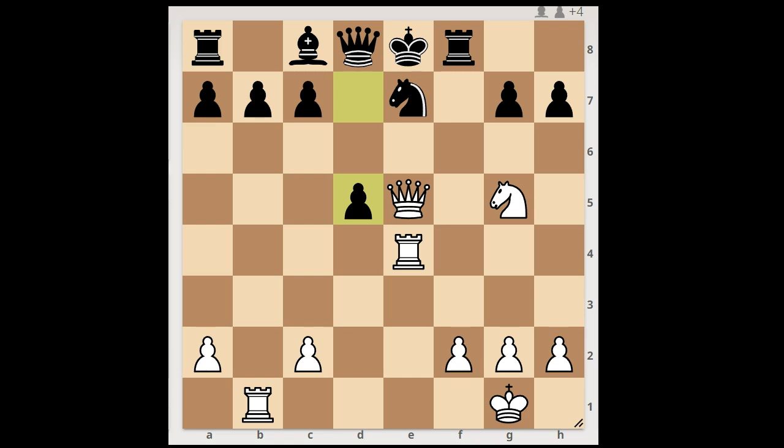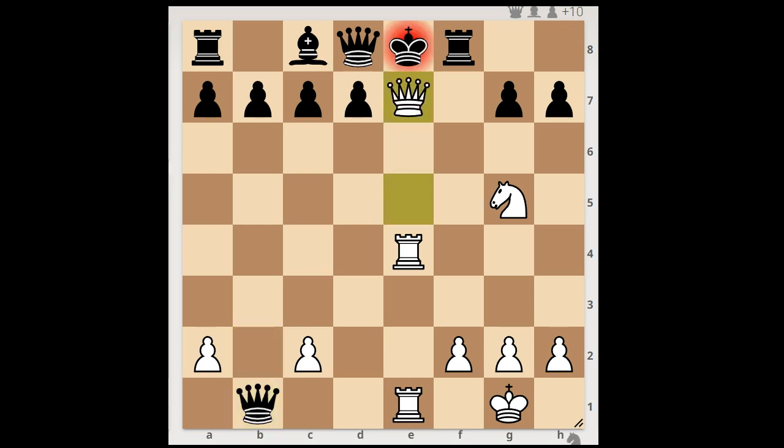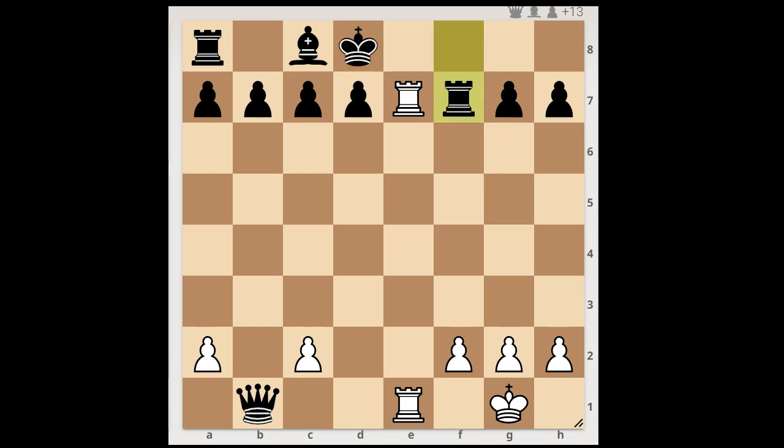Volkov played the best move: Queen takes Knight, check. Queen takes Queen. Rook takes Queen, check. King to d8. White to move and to play the obvious — and the obvious is Knight to f7, check, forcing black to take the knight. White to move and to checkmate in one. And the move is Rook to e8. Checkmate!